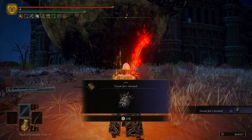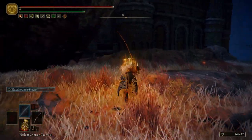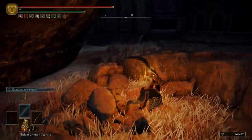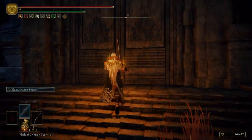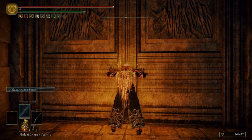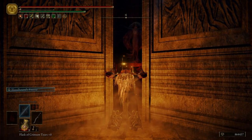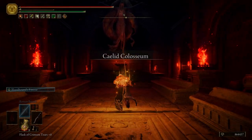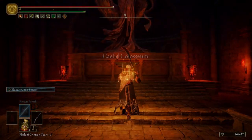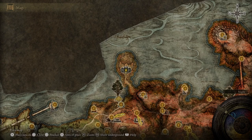We get the Great Jar's Arsenal. Putting that talisman on will boost your equip load — so if you don't want to put points into your endurance, just put that on and you can wear heavy armor. Right here is Caelid's Coliseum. You have to be online to use this — it's for PVP. Let's go ahead and go back to the Round Table Hold.